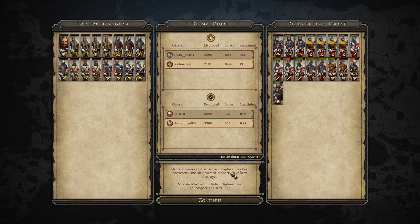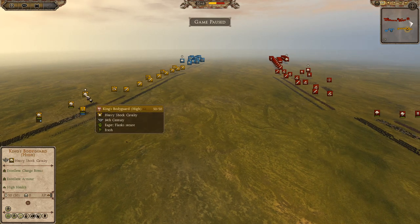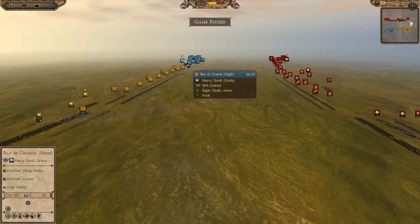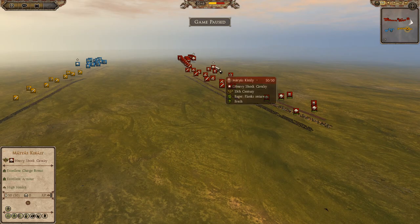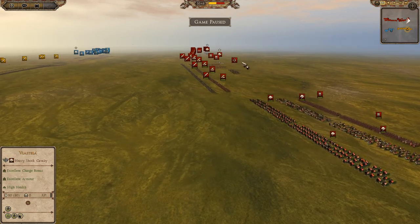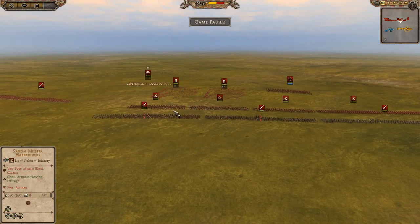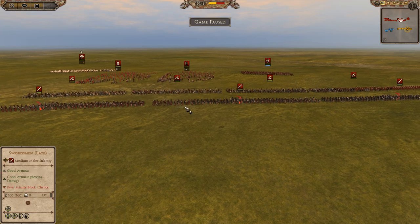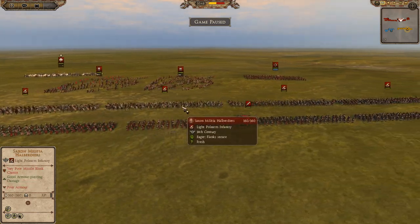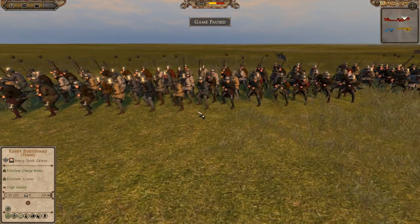Coming in with the second battle between these two teams: the Grand Duchy of Serbia and the Kingdom of Croatia taking on the Duchy of Lithuania and the Kingdom of Hungary. Hungary is being commanded by Frozen Man BG. He's changed to having six units of militia halberdiers — a light polearm but should do a decent amount of damage. He still has pretty much the same cavalry.